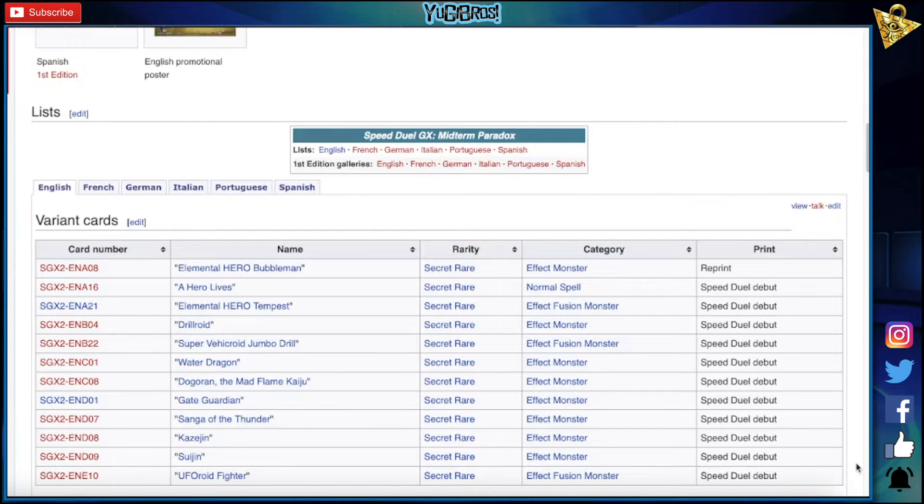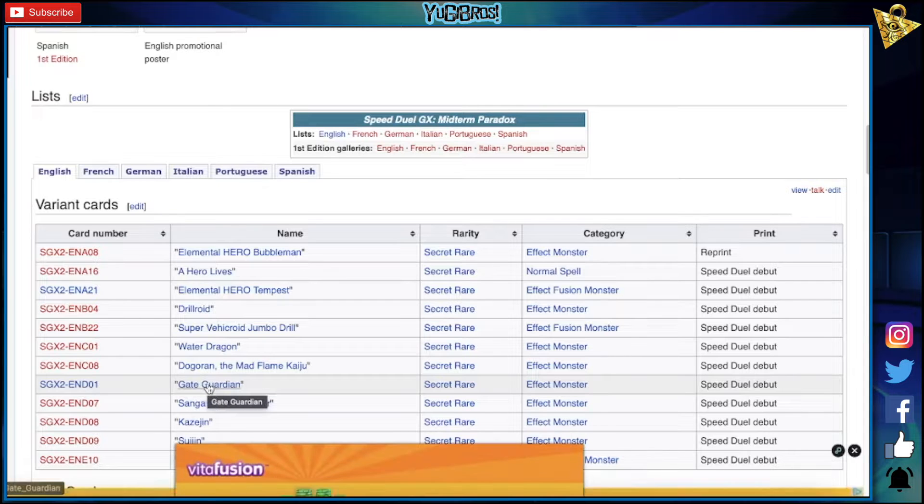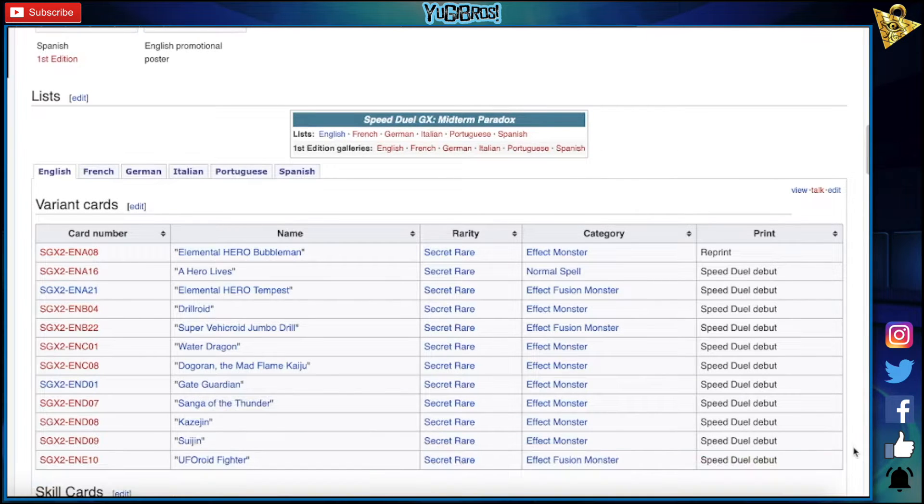UFO Refighter — yeah, sure, I guess. I'm not a huge fan of these. I understand this is the card, and also this needs this reprint — even the common Gate Guardian was like $10 or something. The ones that are gonna be worth something are probably just Hero Lives and Dogeron for real-life players.